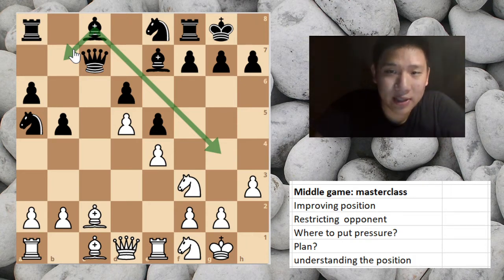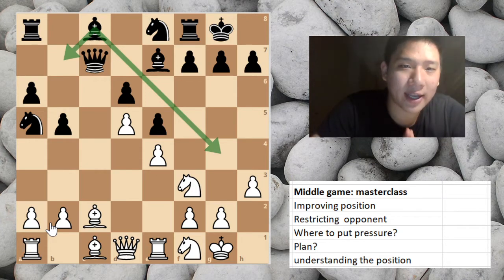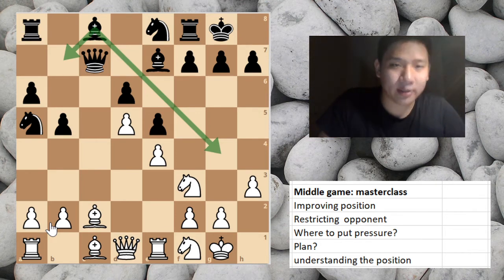We see that white has more space, and in this masterclass it's all about improving your position, restricting the opponent, where to put pressure, how to plan, and really understanding the position. This isn't going to be a checkmate in five or a super tactical combination — it's going to be more of a masterclass about when you're in the middle game and you don't have a concrete plan, how to find targets, exploit weaknesses, and create strengths.